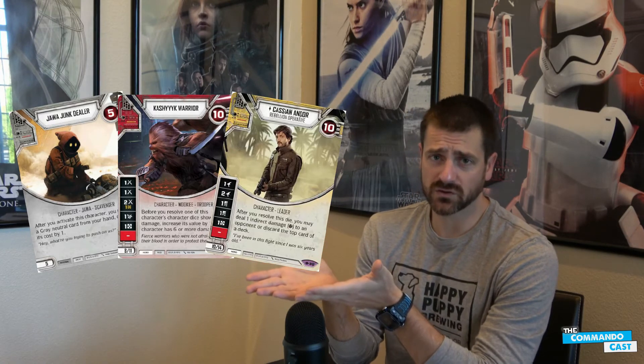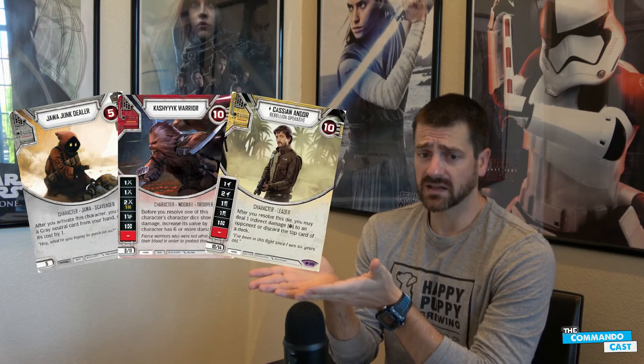Now you can take all the goodness of that deck and use it with the Wookiee. He can move damage to the Jawa Junk Dealer — if they go for the junk dealer to turn off your ramp engine, then he was just a five-point meat sack. And if they don't, you can still move stuff to him with Tribe and use him as a meat sack. So there's a lot of really good things with this little combination.